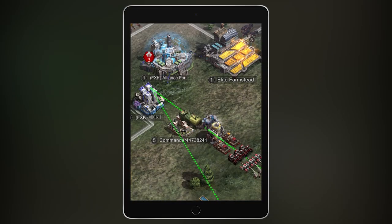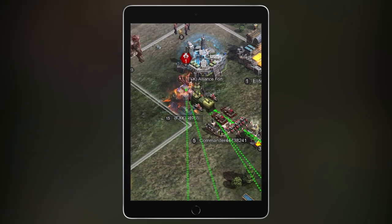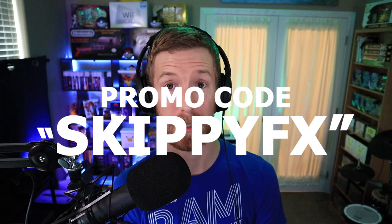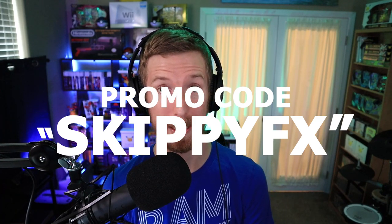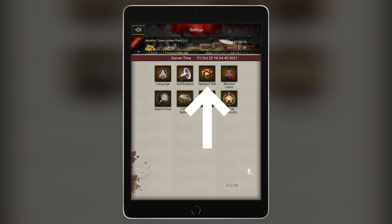The cool thing about being in an alliance is we can support each other's attacks and defenses as well as share various resources and stats all for the greater good. And one last thing — the developers actually gave us a promo code to get some additional resources in the game, which is SkippyFX. To redeem it, just go to my info, settings, and redeem gift.